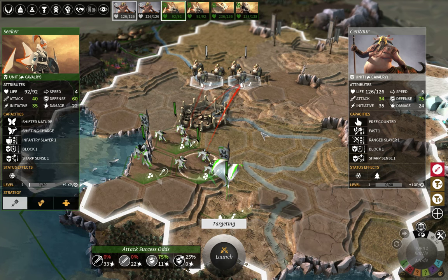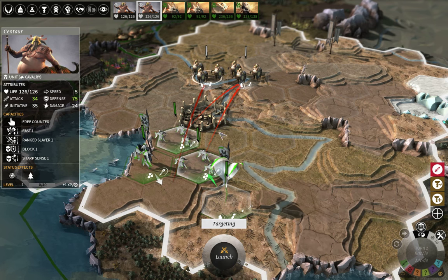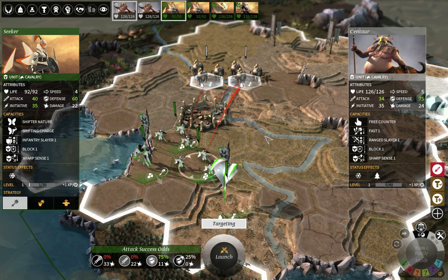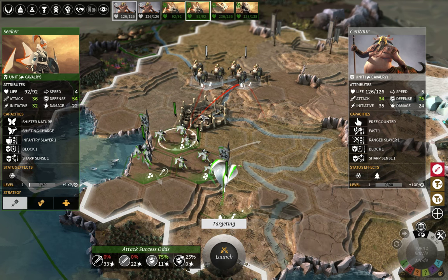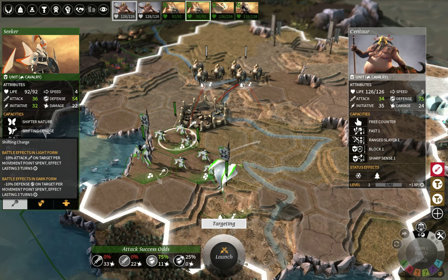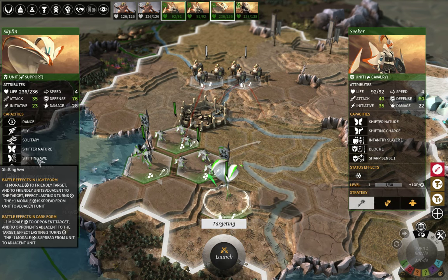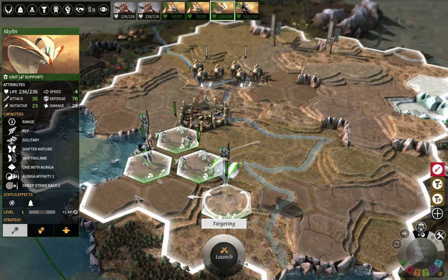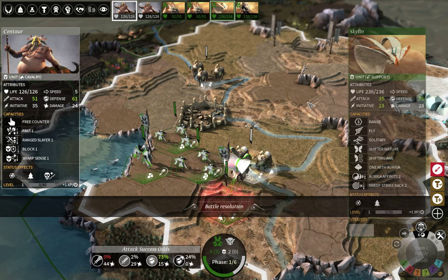Unfortunately I don't have enough GCC bonus to allow my units to act before the enemy does. The Boss can attack my Skiffin, which isn't ideal. I want to move my hero between my units because he can heal while attacking. My cavalry has a Shifting Charge ability which lowers the enemy's attack — very useful in early game, but you need to predict where enemies will move. I think this Boss is going to move to attack my Skiffin regardless.